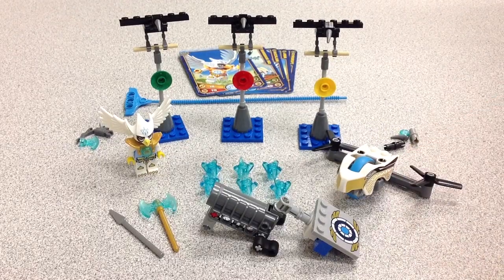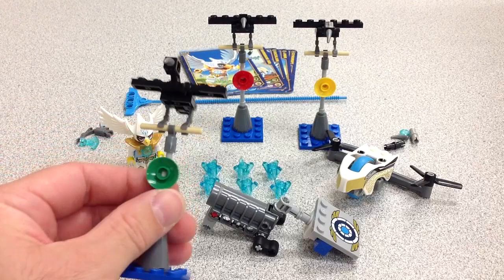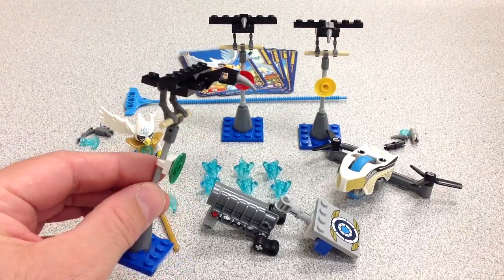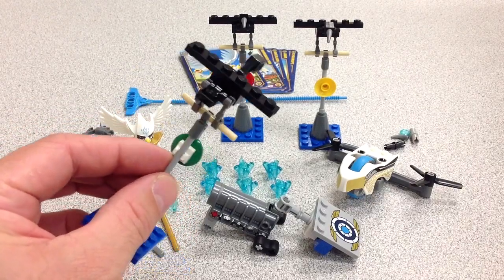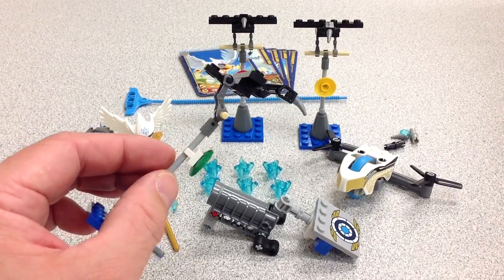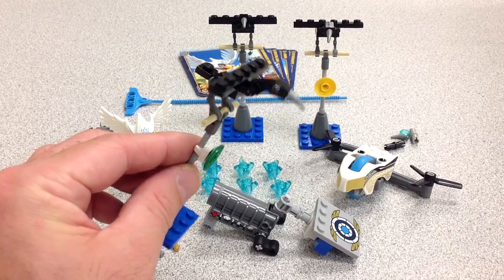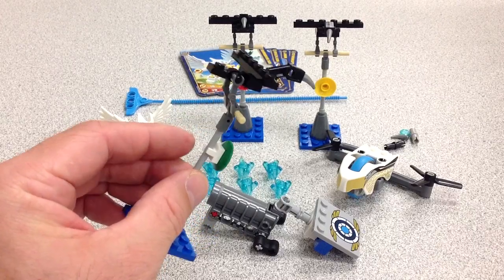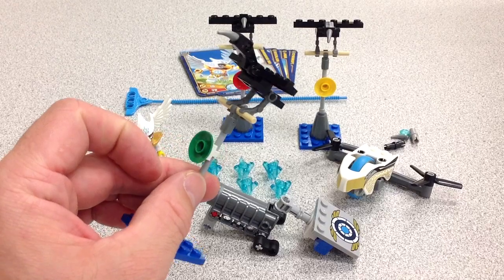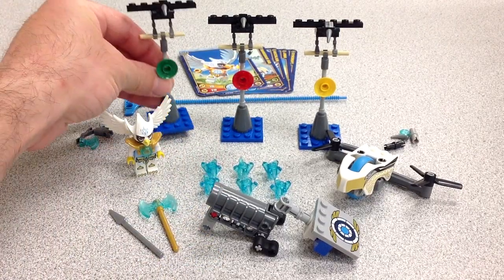Another thing I like about this set are these targets. I didn't notice it as I started building them, but it becomes apparent that there are ravens on the top of these things. It might be apparent when you guys look at it, but I like that very simple raven up at the top. So obviously the eagles are aiming to take out the ravens. Very simple — comes with three of those.